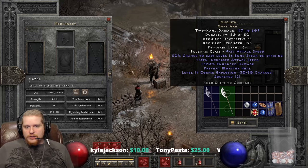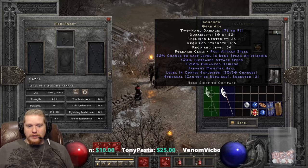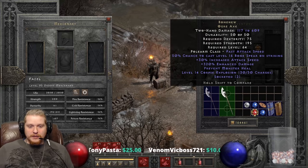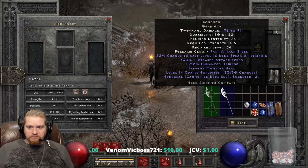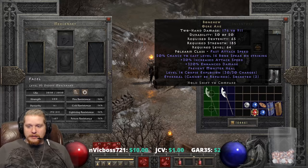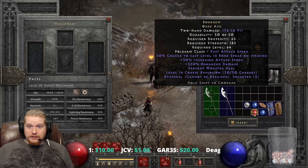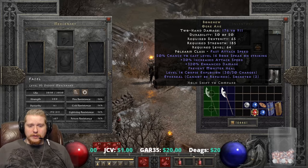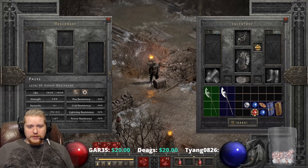What level could you actually use this item on a Mercenary? It's probably going to be somewhere around level 80 to 90 depending on his equipment and if you have any plus-to-strength gear on him. The dex requirement is next to nothing — most people have 65 dex. But 185 strength on the Ethereal item is still a lot, so keep that in mind when looking at this item.